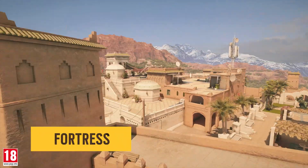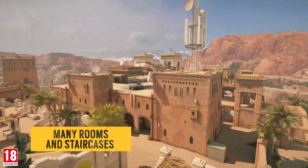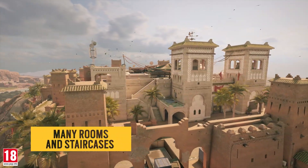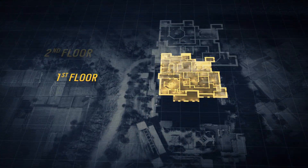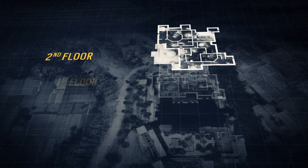Let's take a look at Fortress, a large size map designed with many rooms and staircases. Looking at the blueprint, we can see the first floor and the second floor, which can be accessed from the roof.